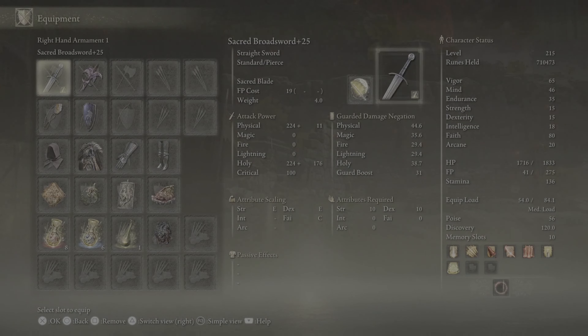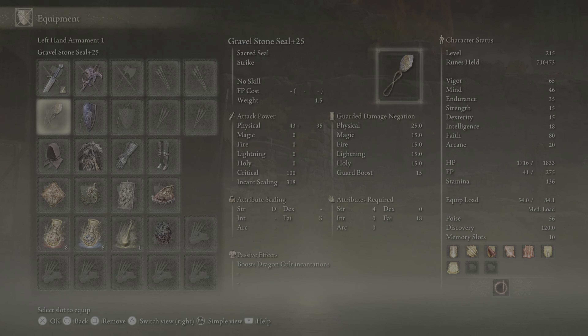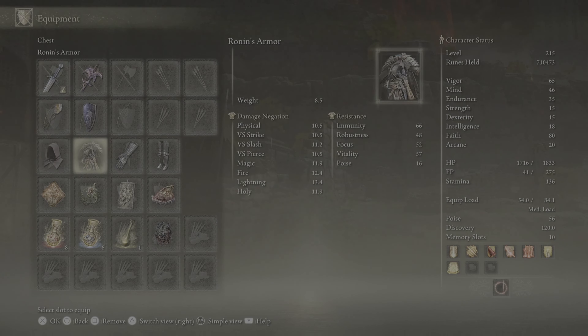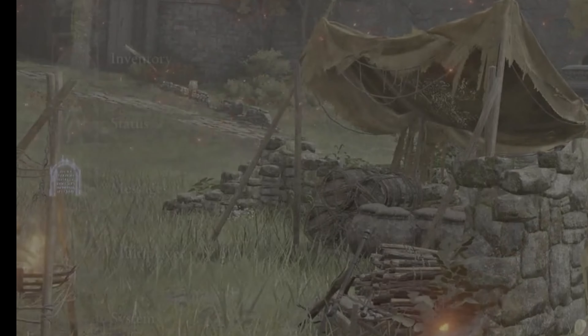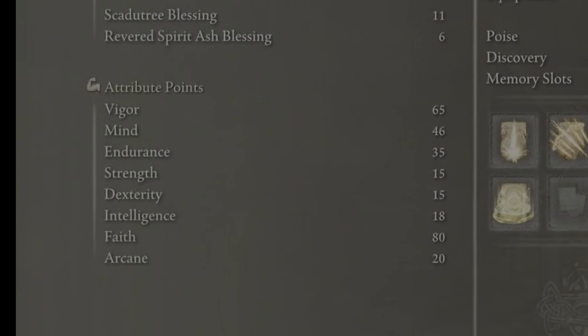For your seal you want the Gravel Stone Seal as it buffs Dragon Cult incantation damage by 15%. Going for the TG Cid look and also having your medium roll with at least 51 poise, we're looking at the Astrologer's Hood, Ronin Armor, Gauntlets of Solitude, and Greaves of Solitude. Talismans are interchangeable, but Flock's Canvas, Lightning Scorpion, Dragoncrest Great Shield, and Shard of Alexander will all work great for this build.